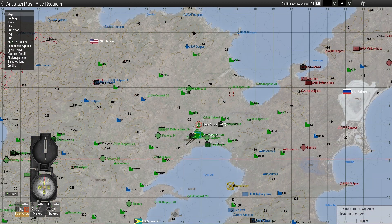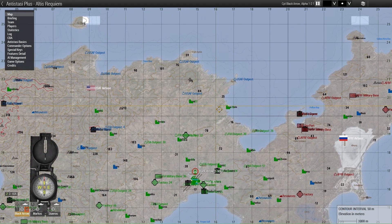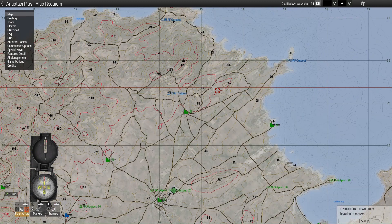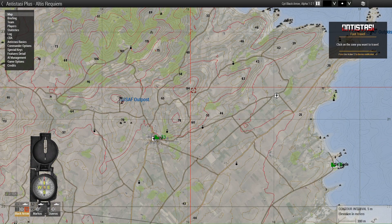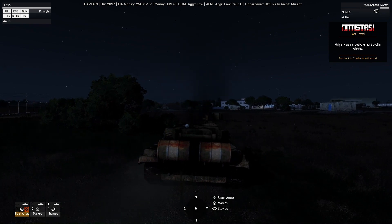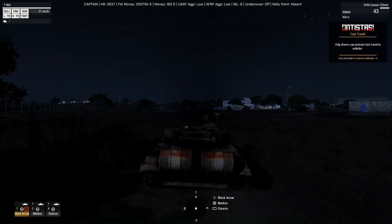The basic premise of Arma 3 is it's a military simulator where you play as a soldier. In some cases you play as a freedom fighter or anything else depending on the game mode. There are a lot of different maps and game modes that you can play. Today we're going to look at the Antistasi game mode on the map of Altis.